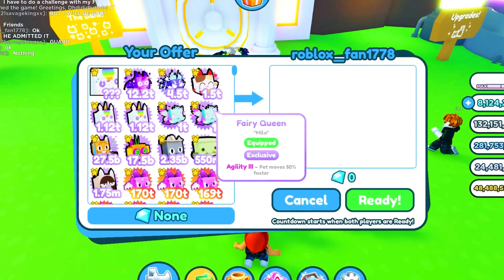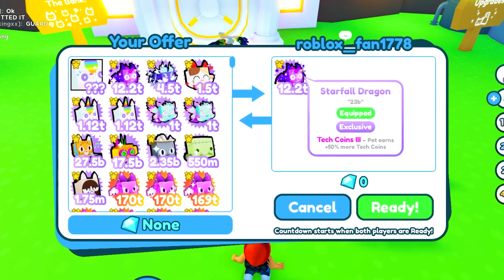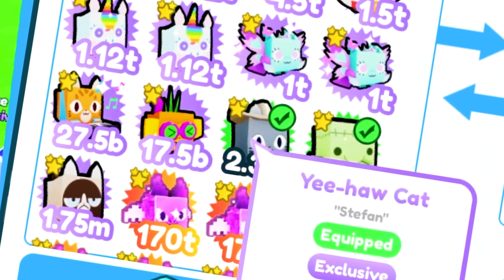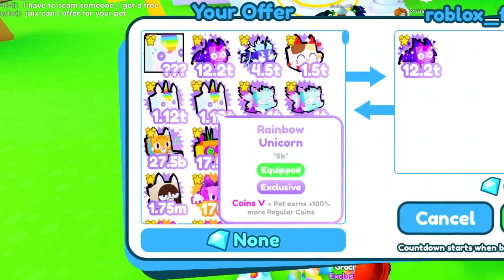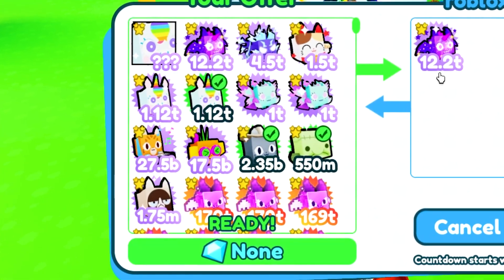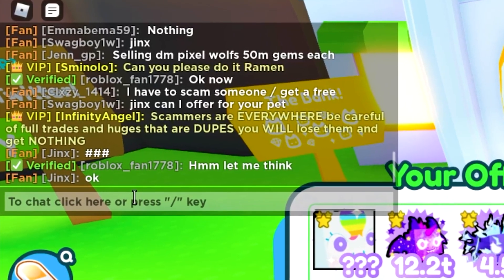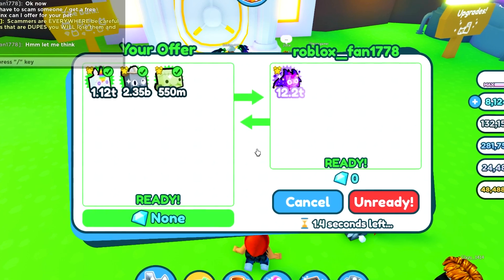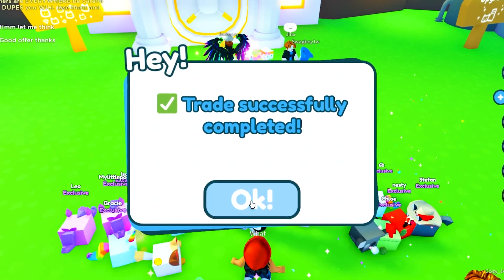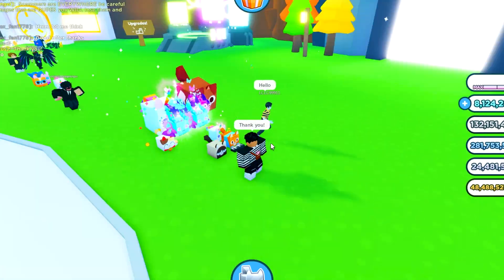My bodyguard doesn't know how to spell. Anyway, this guy wants me to offer for his starfall dragon, which goes for 23 bill. Let's put up a blob and sign for 12 bill, a yeehaw cat for 7 bill, and a rainbow unicorn — three exclusives for his starfall dragon. He thought fast and he's going to go with it — amazing! Now we got another starfall dragon. We still got two fairy queens to sell, but I don't think we'll be able to sell them here — I'll let my bodyguard know I'm hopping to another server.